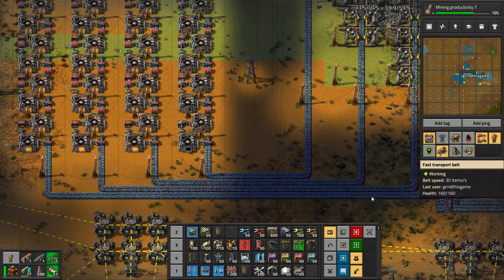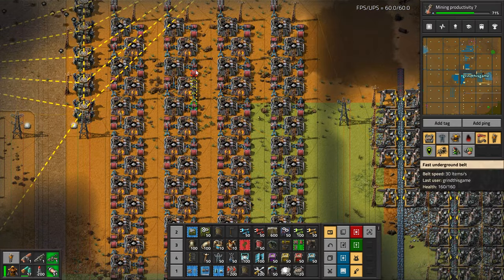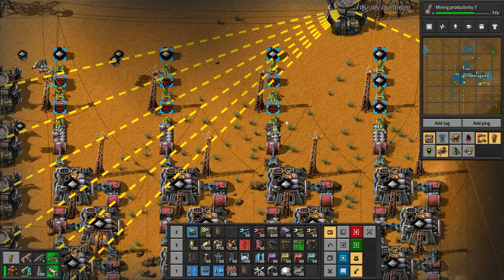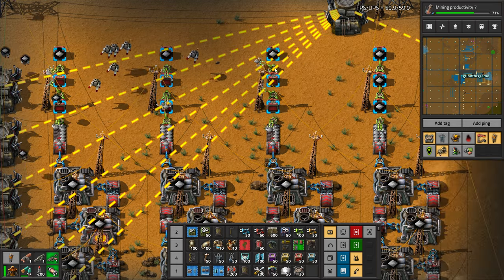I did use belts here — I was botting from here to here, which was kind of stupid. Then we smelt it with electric furnaces, which I'll eventually beacon for more speed. Then we're chucking them in these passive provider chests. I guess these could be active provider, but I don't want to stuff my storage, so I kept them as passive.